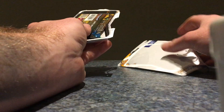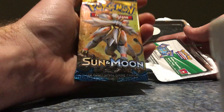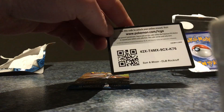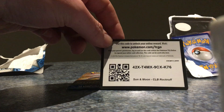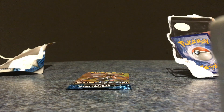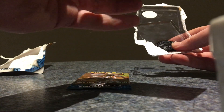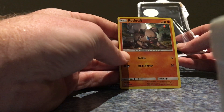Trying not to damage the promo card. Move that over to the side. So we get the pack — Sun and Moon. There's a code for you guys. Pretty sure that's for... no, that's for the Sun and Moon Rockruff. So there's that code. And here he is — he's a little bit bent, but he is a promo card, so we'll keep that.